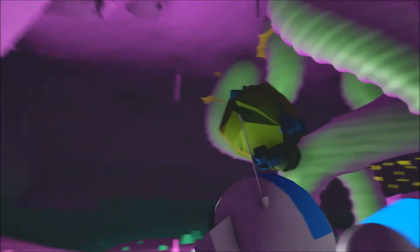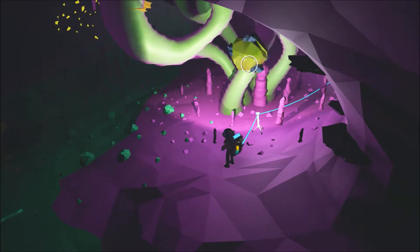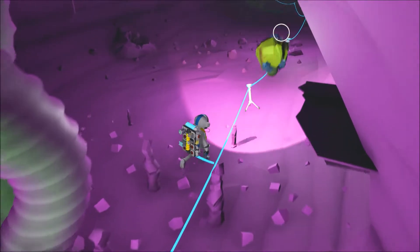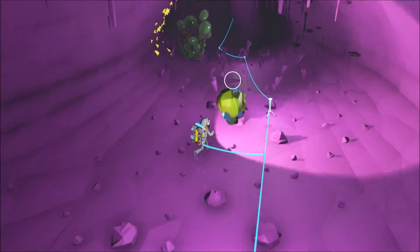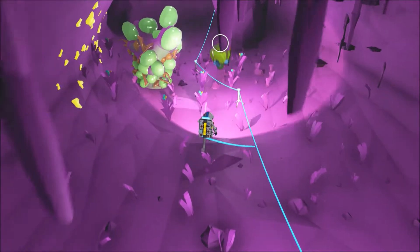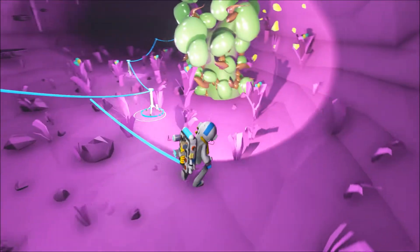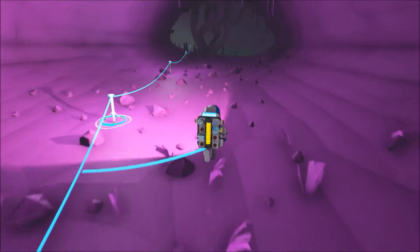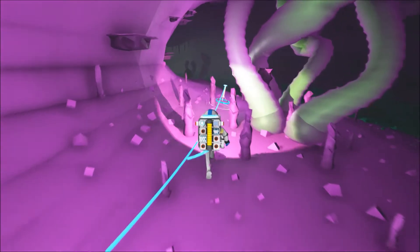Here's one of those research pods. If you hold the left trigger and then click the right trigger you pick it up, and then you're able to bring it back to your base and use your research station, which will research it and allow you to get stuff like the spaceship or the fuel condenser. I've got some pretty cool stuff planned with the spaceship.